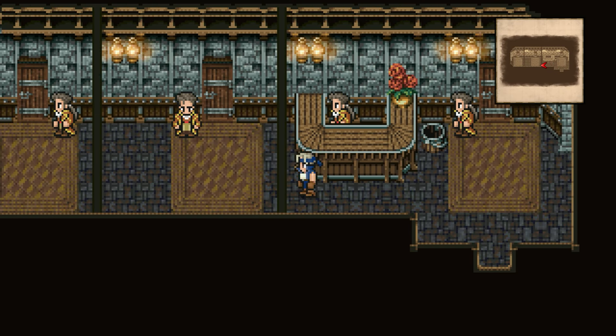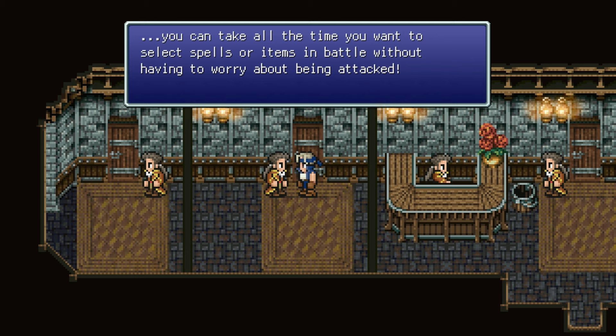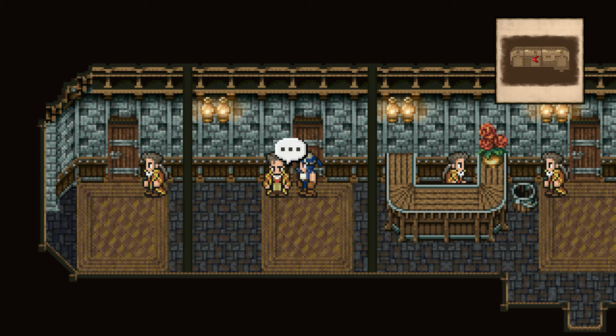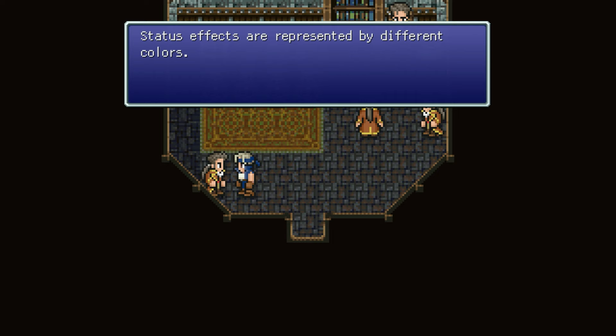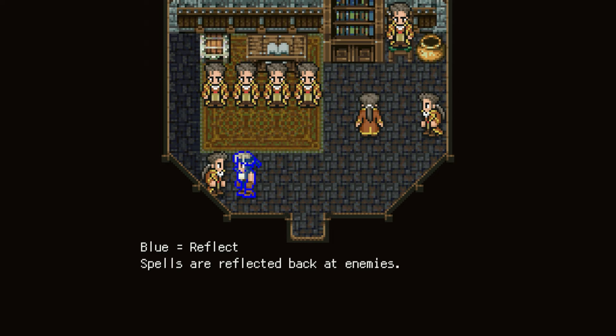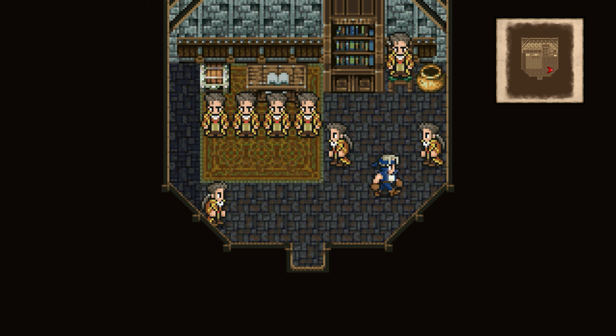I'm going to go ahead and heal up here. If you set the battle mode to wait in the config menu, you can take all the time you want to select spells or items in battle without having to worry about being attacked. Status effects are represented by different colors: blue equals reflect — spells are reflected back at enemies; yellow is protect, increasing physical defense; green is shell, with magical defense increased; red is haste — speed increased; white is slow — speed decreased; pink is stopped — time is frozen and your ATB bar stops filling. We saw several of these ailments in previous boss fights.